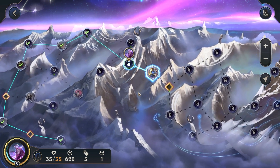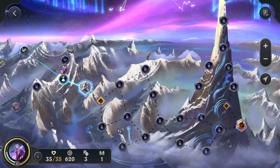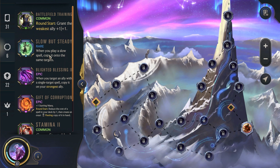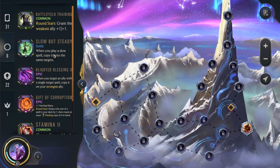As per usual, we skipped the first couple battles so this run isn't too long. We've gotten a bit lucky — we got Slow but Steady. When you play a slow spell, copy it onto the same targets. Redoubled Valor is a slow spell, so now instead of playing it twice, it goes off three times. Pretty nice.